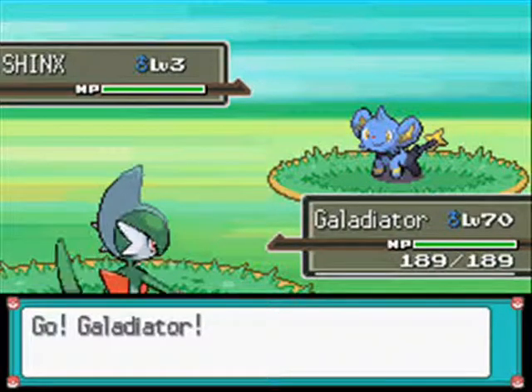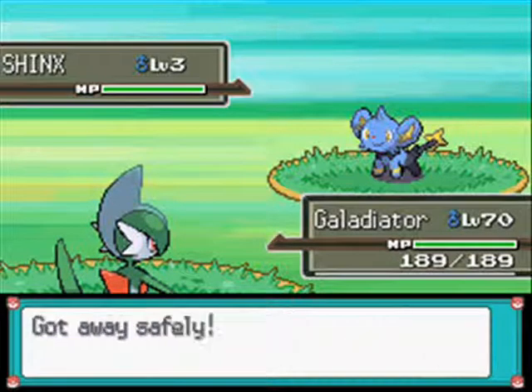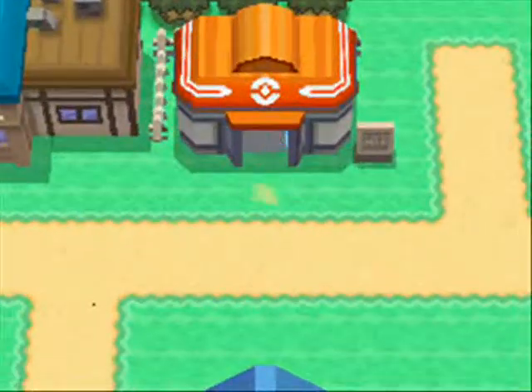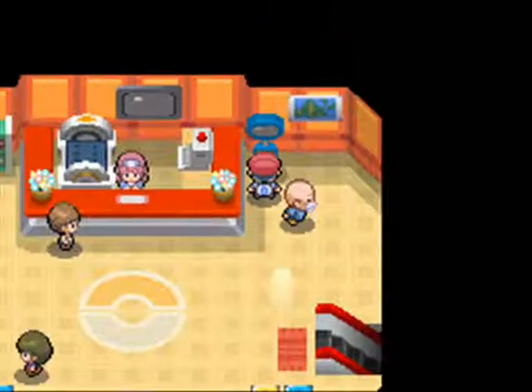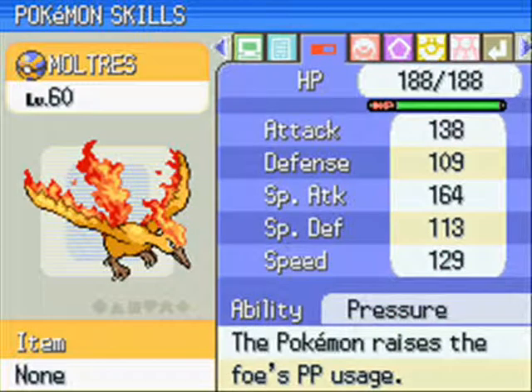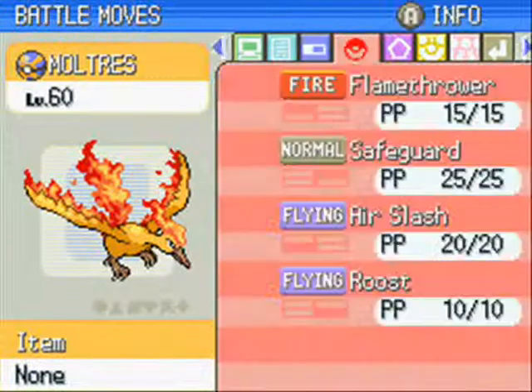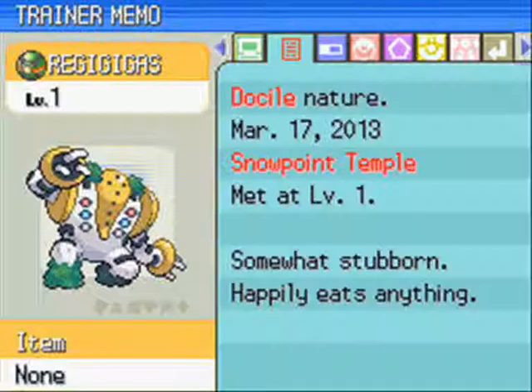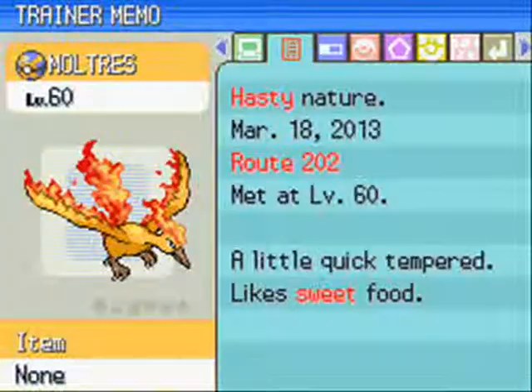Let's just look at Moltres and then I think I'll end the episode, because you don't really need to see everything. You've seen me catch one and it's essentially the same strategy for all of them. So Moltres - it's actually my least favourite of the three. That's a great nature for it: raises Speed, lowers physical Defence - doesn't really need Defence anyway. Oh it does learn Air Slash. Do the others learn Air Slash? Maybe. Well I guess it's got a Flying type STAB then. Moltres does anyway, not sure about the other two.